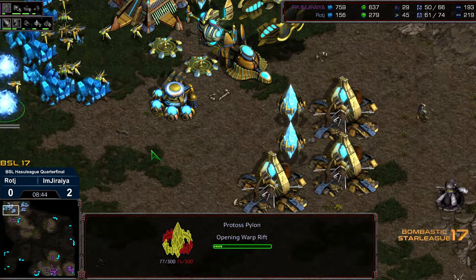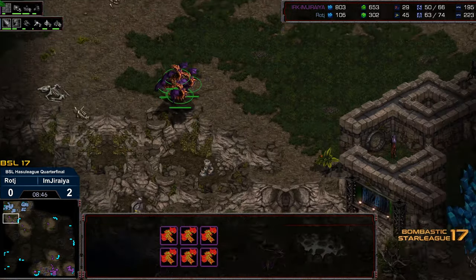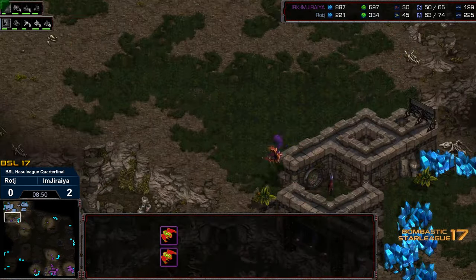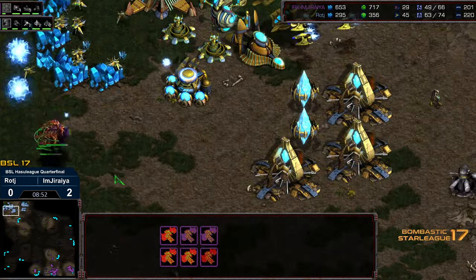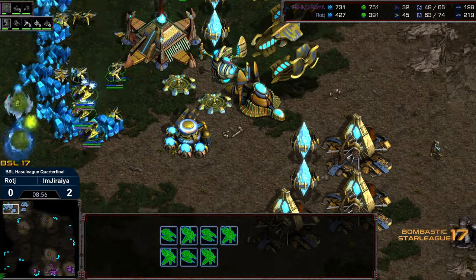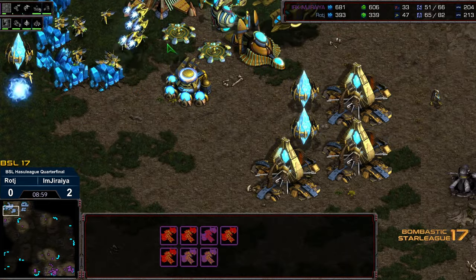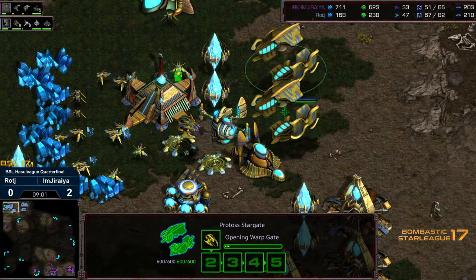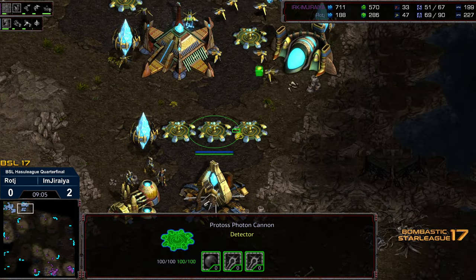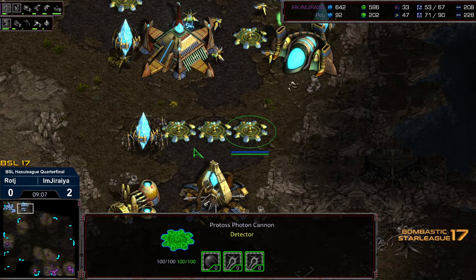A couple of Pylons being dropped in the background as well. The Mutalisks moving in, the Scourge a little bit delayed. And not the best micro here from Jiraiya. Scourge also not able to land on the Corsair. So Raj able to hold — has the supply lead he's looking for, has the economic lead he's looking for. Two additional hatcheries building here at the 6 o'clock, and Jiraiya has been greatly, greatly delayed.